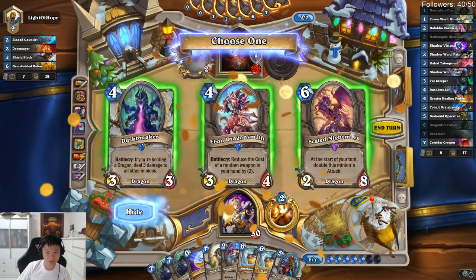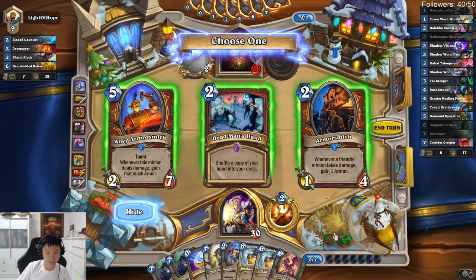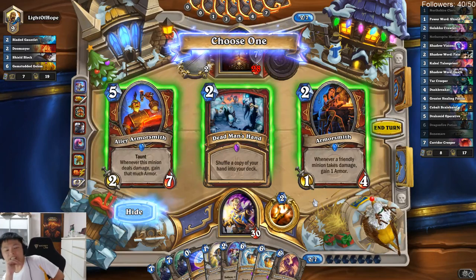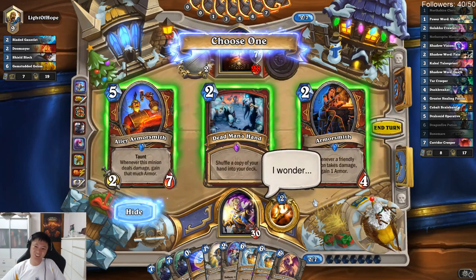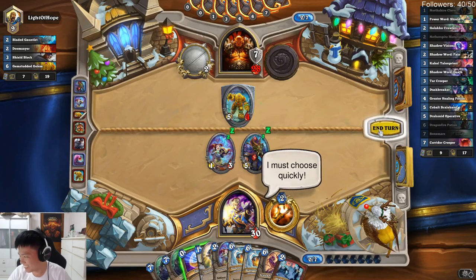I don't think Dustbreaker is so important for this step. He shuffles a copy of his hand into his deck — he's playing a Dead Man's Hand deck. I can Dead Man's Hand into Dead Man's Hand so that I got more of a chance of winning. Does it work that way? Okay, let's play a resource-deeper deck.